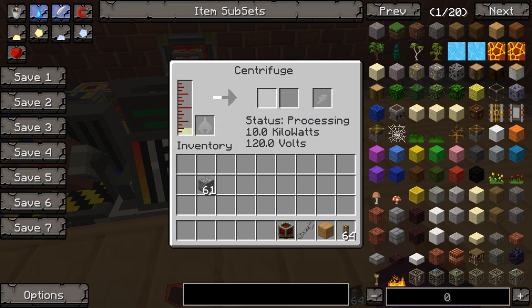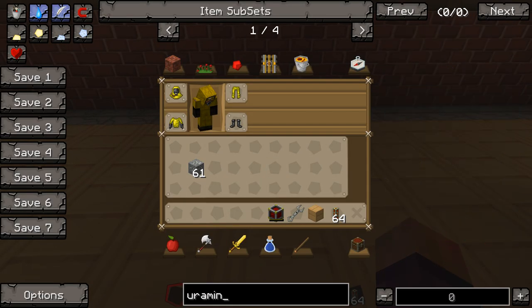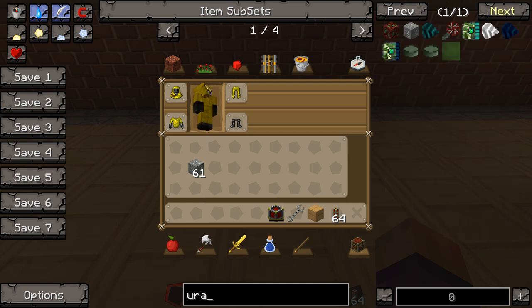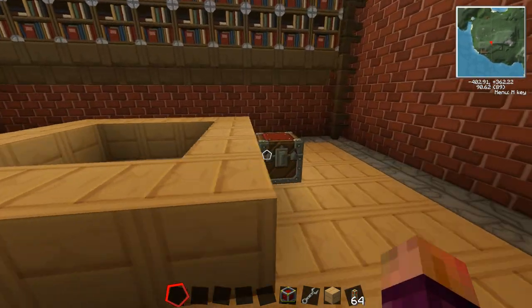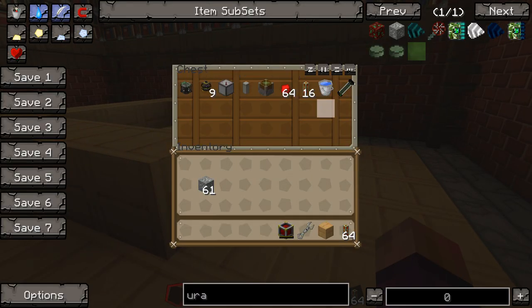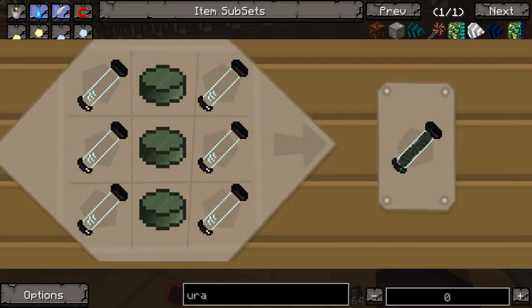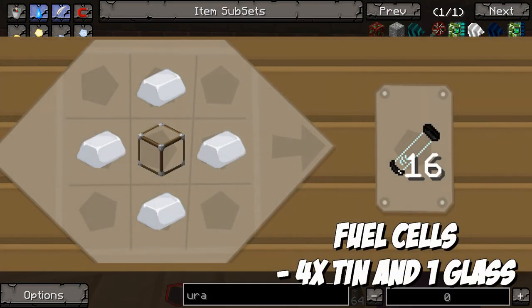Put the uranium hexafluoride into the centrifuge and it will spin it around — it usually takes quite a while. What it makes is uranium-235, also called enriched uranium. This is what we need because the first power source we're going to make is a fission reactor. The fission reactor runs on fissile fuel cells, which are made using six empty cells and three uranium-235 down the center as shown on screen.